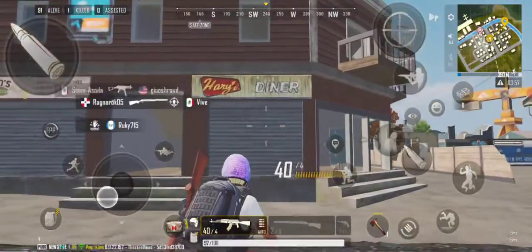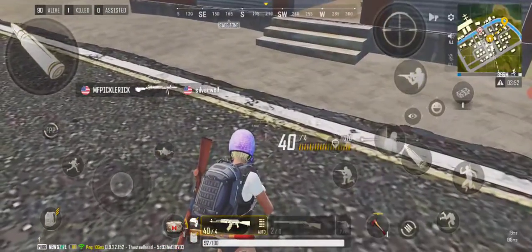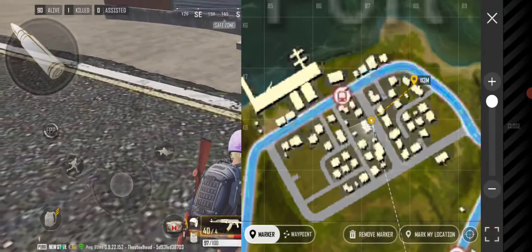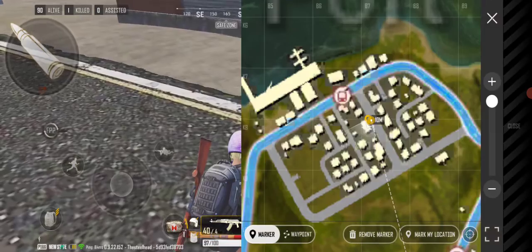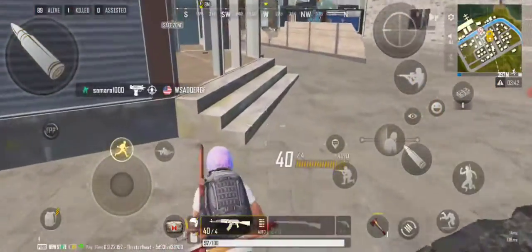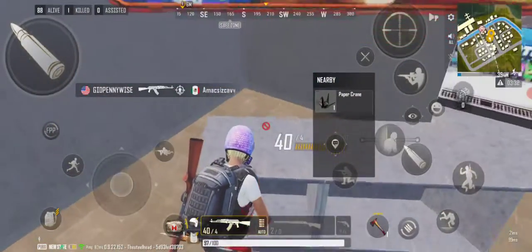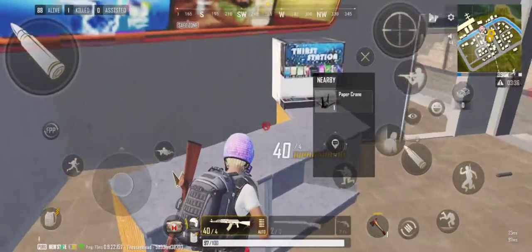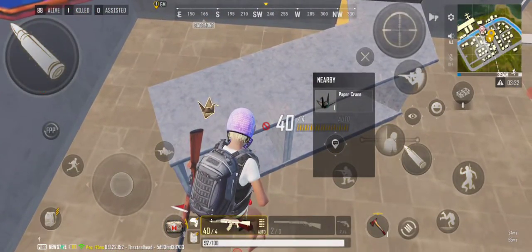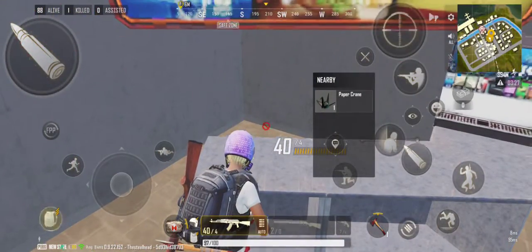Right here in the middle of port you've got Harry's Diner. You can see it right here, just down from the bus stop — Harry's Diner. On the counter you'll find the paper napkins. My game is lagged out and I can't pick these up right now.